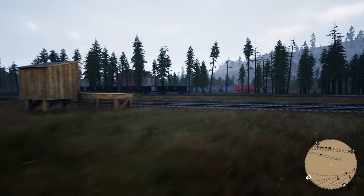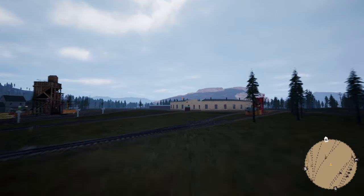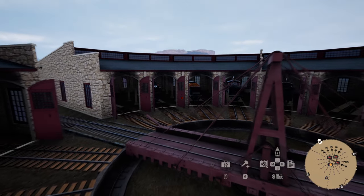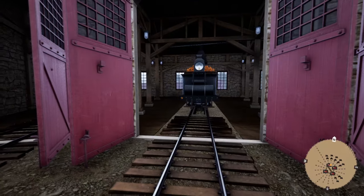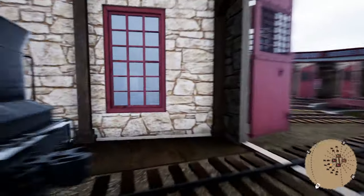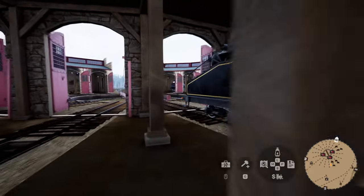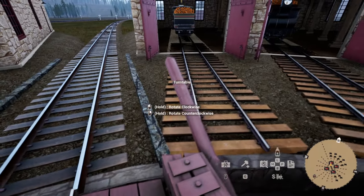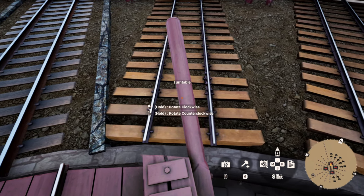The next thing I want to show is the loading and unloading of cars on a train — that has been overhauled and is super cool. To do that we need an engine. Let's fly over and get one. We've got Trial and Error, Beast and Risk, Reward, and Beauty. I'm in the mood for some OG season three and four trains. We're going to take Trial.